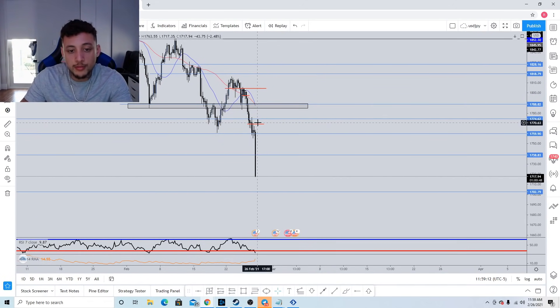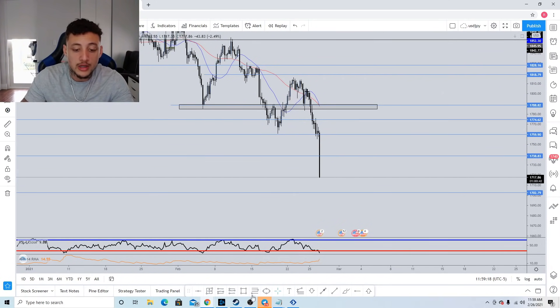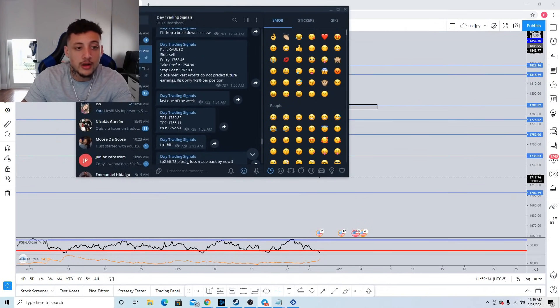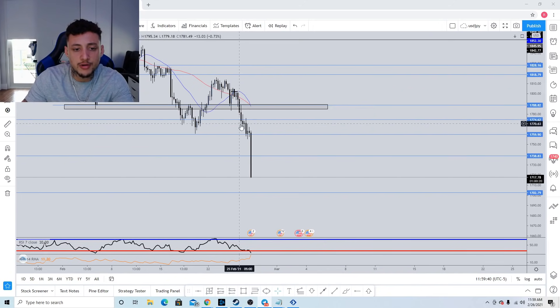I'm going to go over how me and my signal room caught the majority of this bear move to the downside and how I've been trading gold. I called out a couple of signals — I've been calling gold shorts since last night. February 26th I called the short at 1763, which last night was turning around nicely.